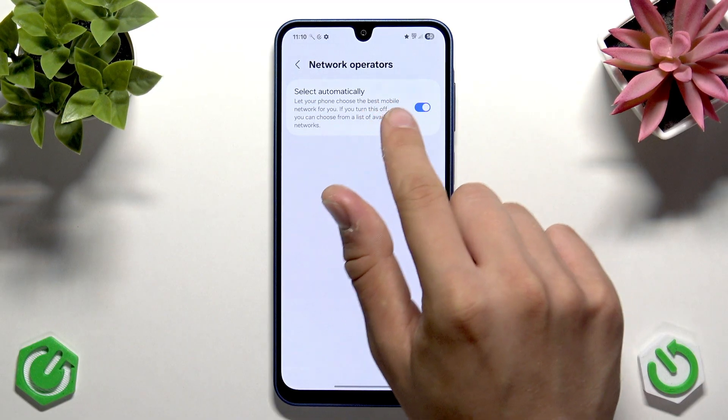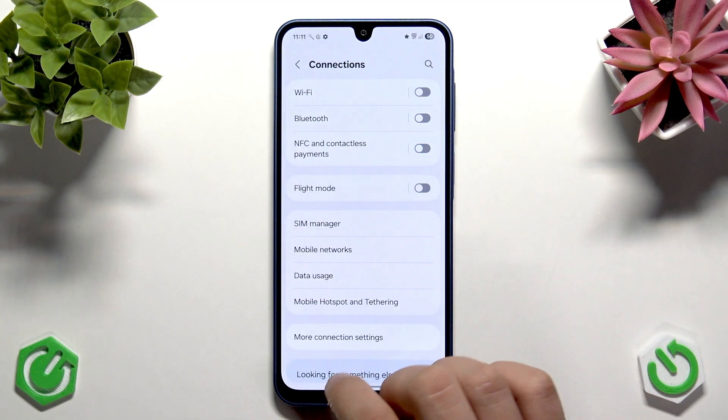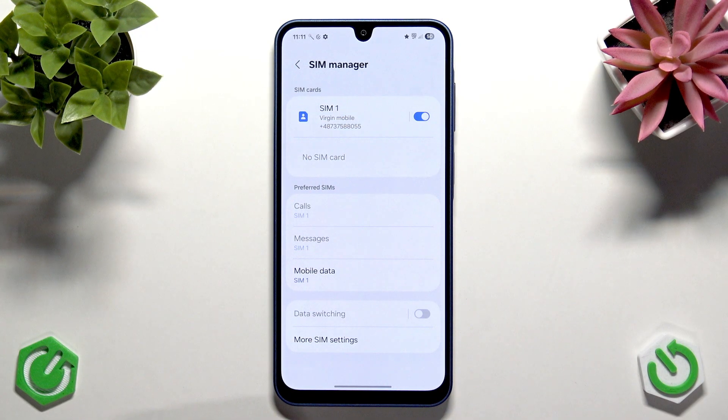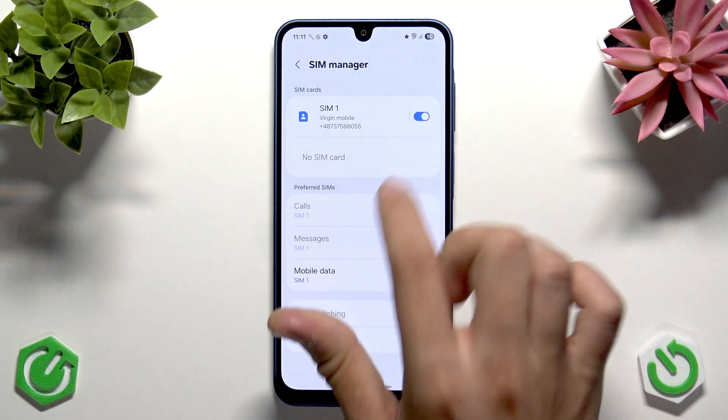Enable Select Automatically for network operators, then go back and go to the SIM Manager. You should see that your SIM card is enabled and your phone number is listed. If it is disabled, tap the switch to enable it — it should turn blue.